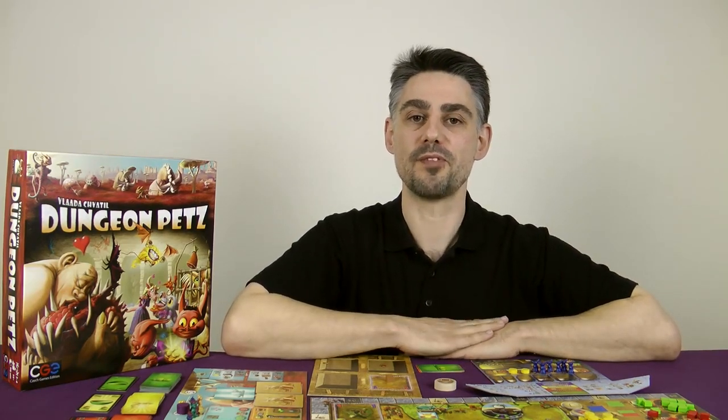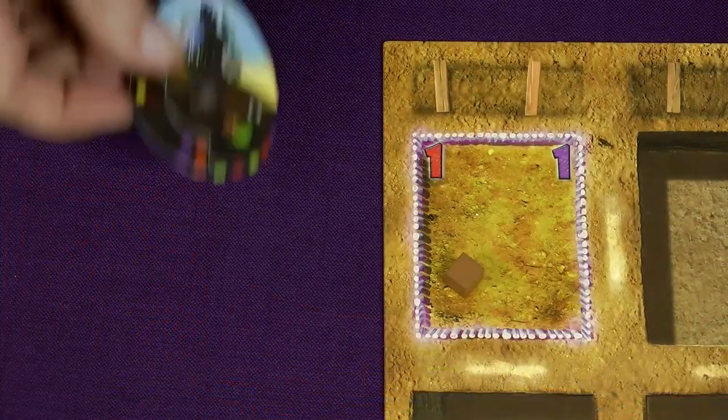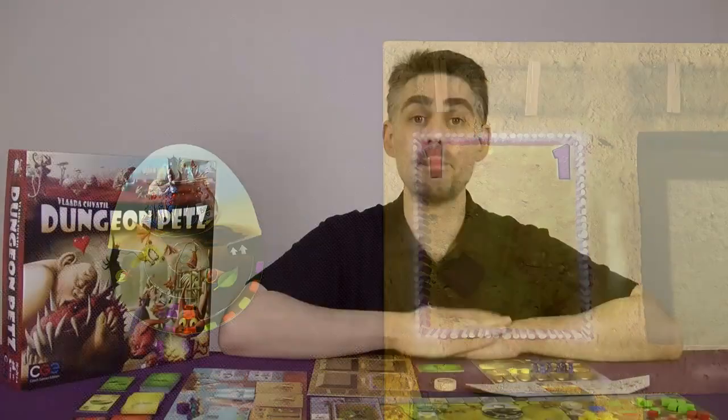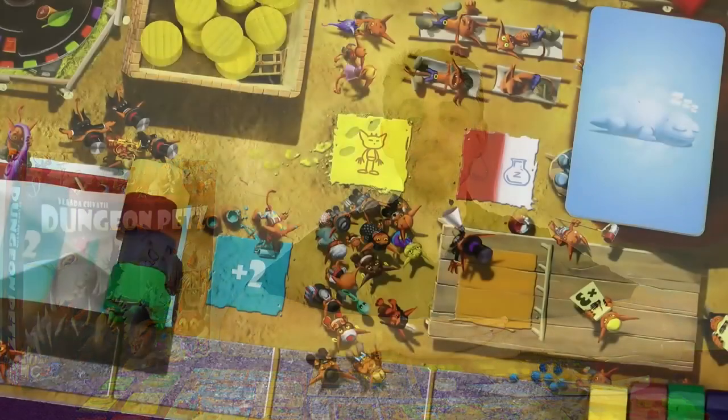Pets are too valuable — or too noticeable — to be given away for free. When you gain a new pet, place it next to your pet display board; you'll place it later. Be aware that every pet you have needs its own cage to live in, so if you're going to buy extra pets this round make sure you also buy enough cages. In this last section of the board there are a few special action spaces.